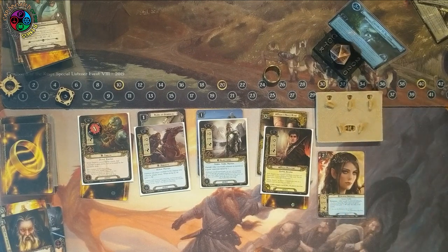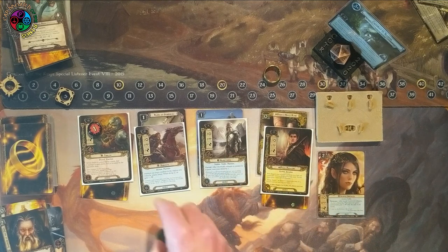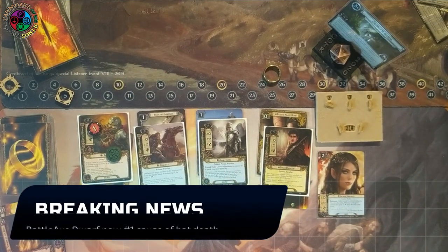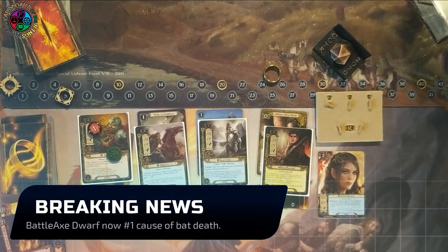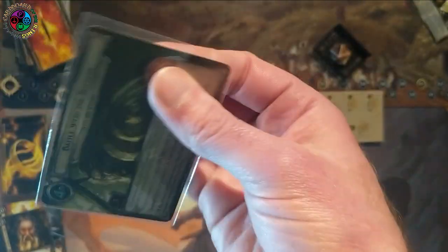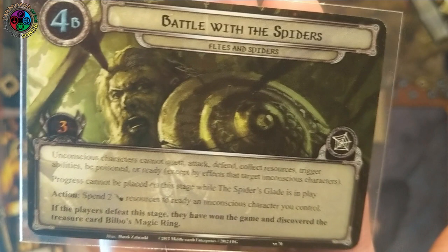I spend some resources to put the bats back on top with Shadows of the Past, then get some allies in play — here comes Arwen. When she exhausts, she gives somebody plus one defense, but mainly she's two willpower. I send Thalon and Glorfindel on the quest and we advance. Stage 4A: add the Spider's Glade to the staging area. Stage 4B: three quest points. Spend two Baggins resources to ready unconscious characters. We can't place progress while the Spider's Glade is in play — defeat this stage and we win.